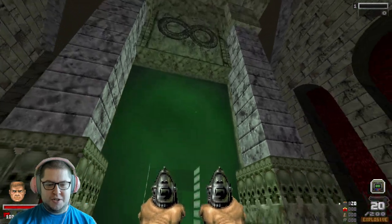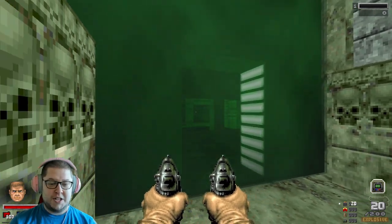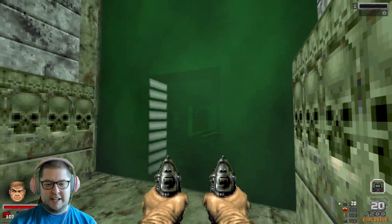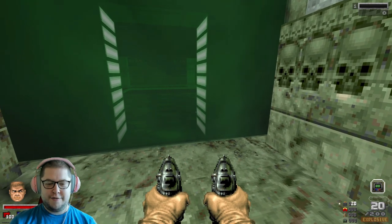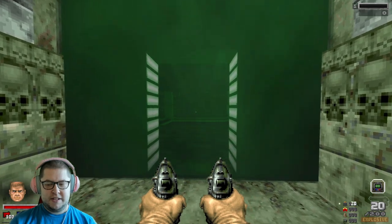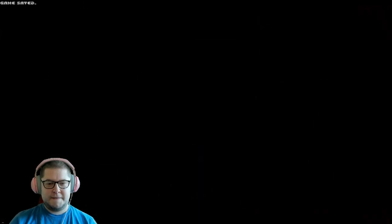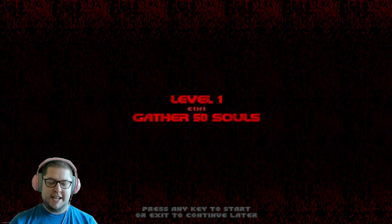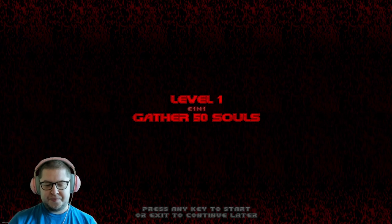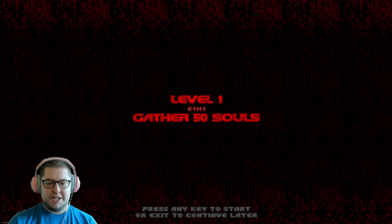This portal here takes you to the actual levels. You get a little glimpse to see what level is coming up - we've actually got incredibly lucky in getting level one. The levels you play are random from what I can tell. Let's pop in. The objective is to gather 50 souls - you get souls when you kill enemies, so you can't just rush through. You have to meet a certain enemy kill requirement in each level to actually progress.